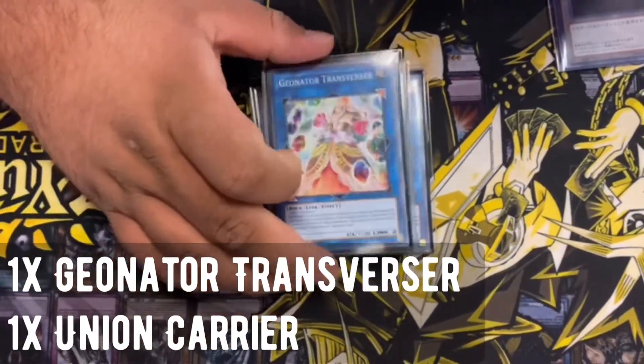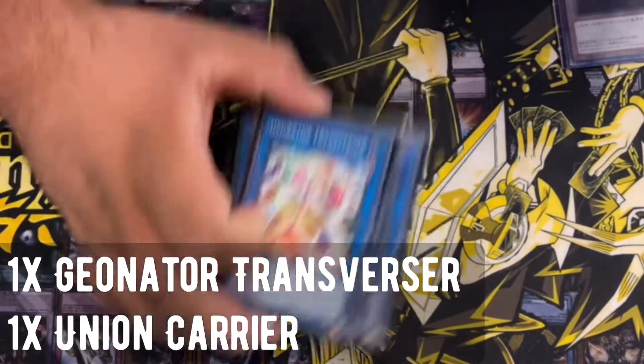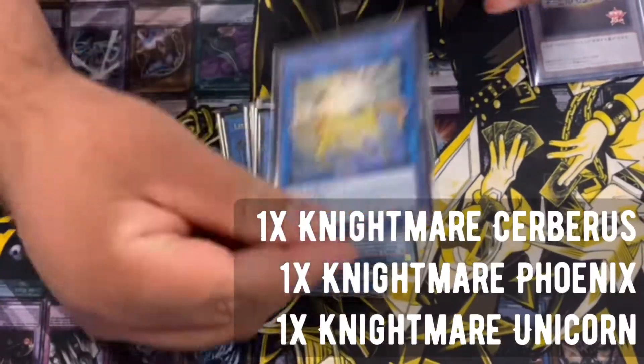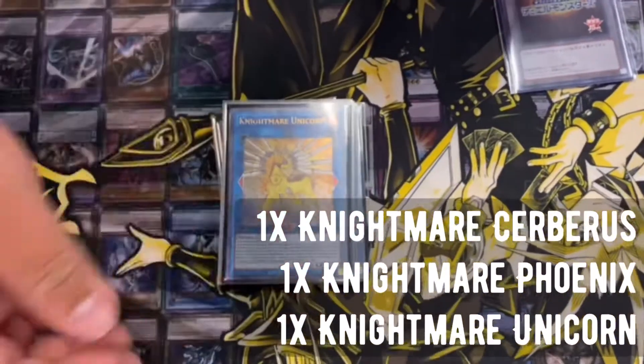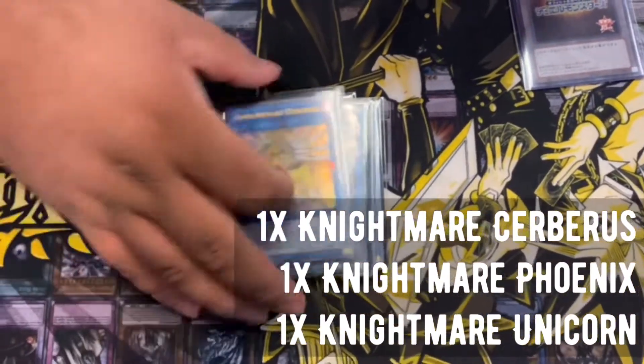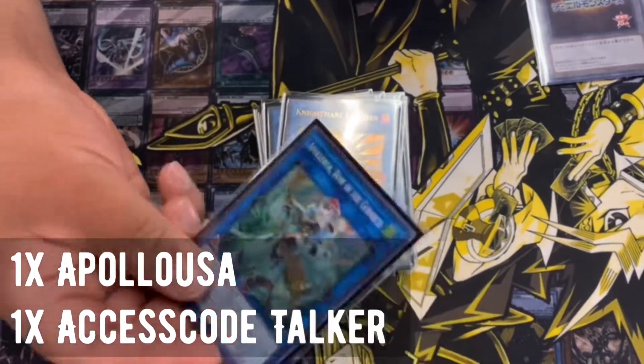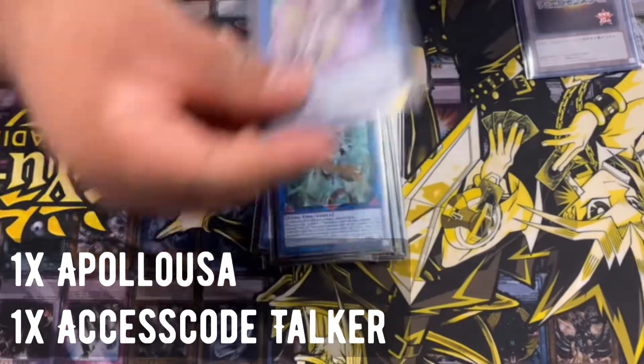IP Masquerena is so good because people don't play around it, and it lets you just take anything. Union Carrier — you need it for the combo. All three of the Tri-Brigade Nightmares — you need them just to play through boards. You get to draw a lot, so it lets you cycle through your deck. A lot of hands you just make this with Vanity and it helps you keep it on the board. This is for going for game.